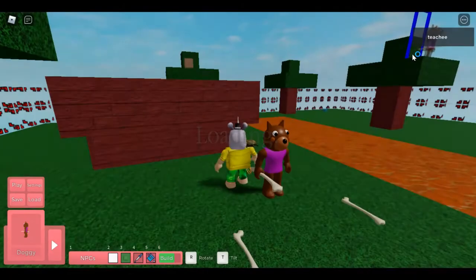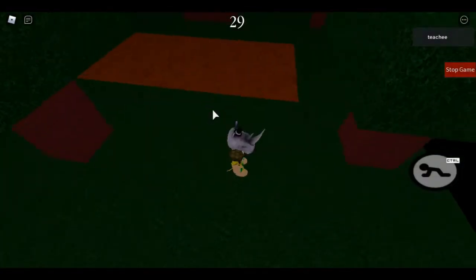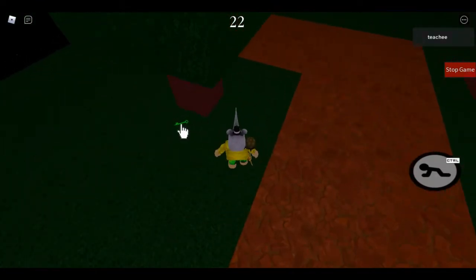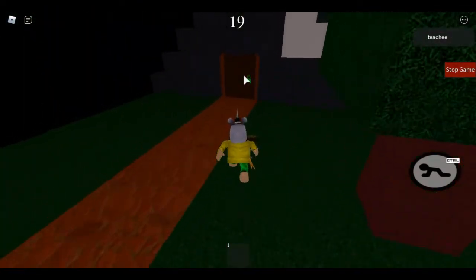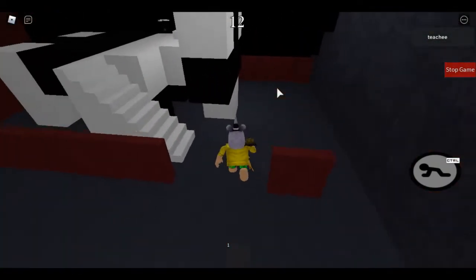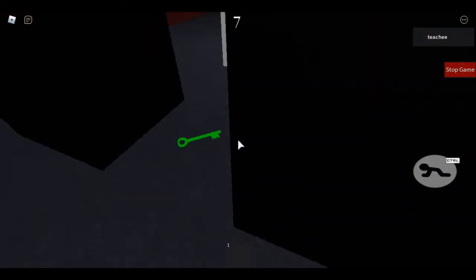Let's stop the game and go one more time — hopefully we'll do it this time. Okay, I see the green key. Let's give doggy the bone, grab the green key, unlock this store, and go over here to find the orange key. Here it is!